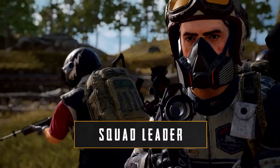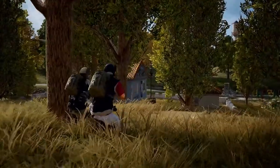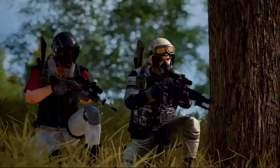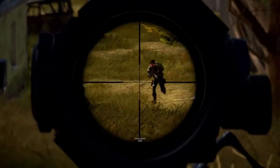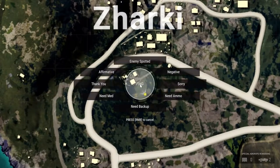The squad leader calls the shots, and is typically the member with the most game knowledge. The squad leader should be great at spotting enemies, and is very handy with weapons like ARs and DMRs. They'll typically scout enemy locations and identify the enemy's movement, then figure out the best route of approach.